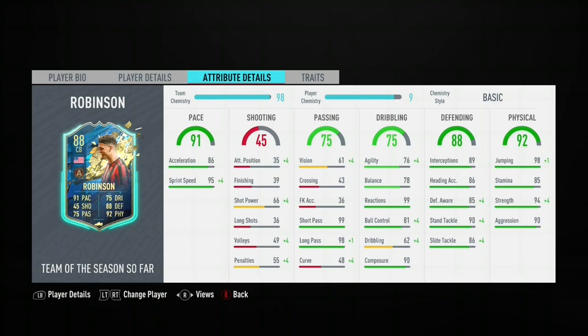81 ball control, 90 composure. His defending stats are decent as well — 89 interceptions, 90 stand tackle, 94 strength, 90 aggression, 98 jumping, 85 stamina. Just looks really good.